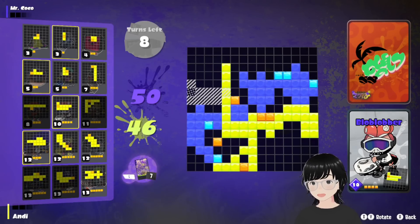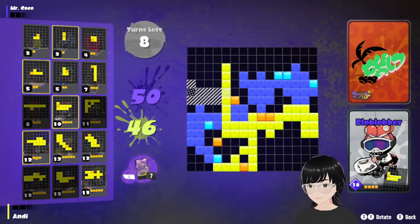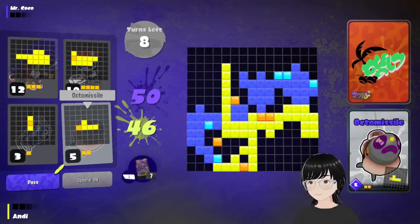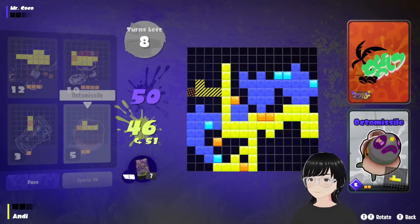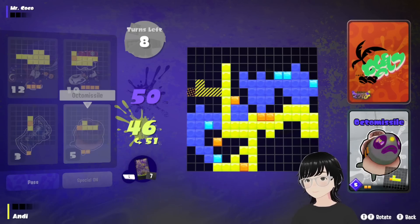If you start falling behind too much, it's over for you — you can't recover, unless you build a very specific deck for that, which I will go over after I lose to this guy. Look at this: 50-46, that's already bad news at turn eight. At any other character this would be totally fine, we can catch up no problem, but Mr. Coco — we can't. He's a coconut crab. If he sees you fall and hit the ground, he will eat you alive. It's over.